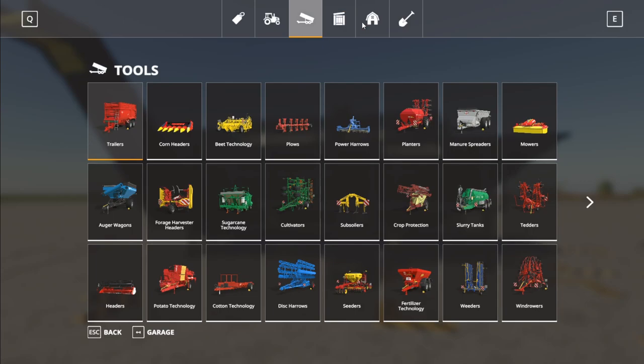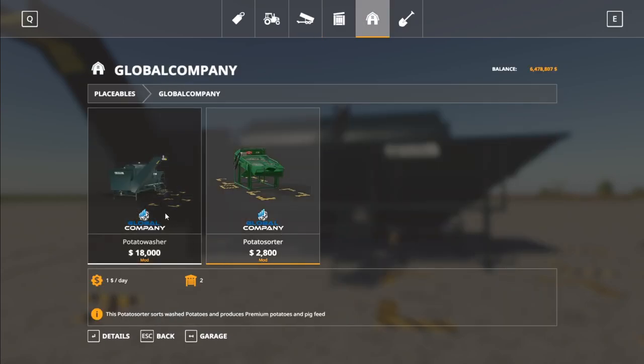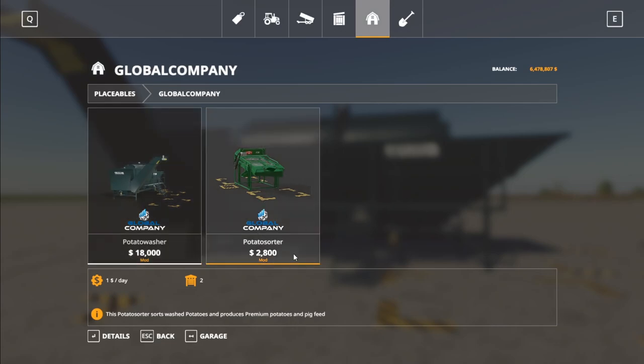Let's go in the store and take a look at these. If you go over to placeables, they're going to be under Global Company — potato washer and potato sorter. The potato washer is $18,000 to buy and the potato sorter is $2,800 to buy.